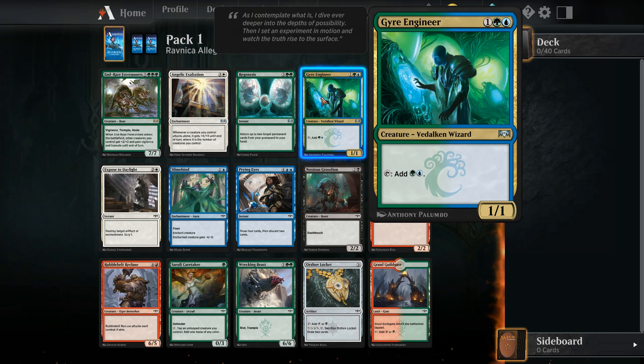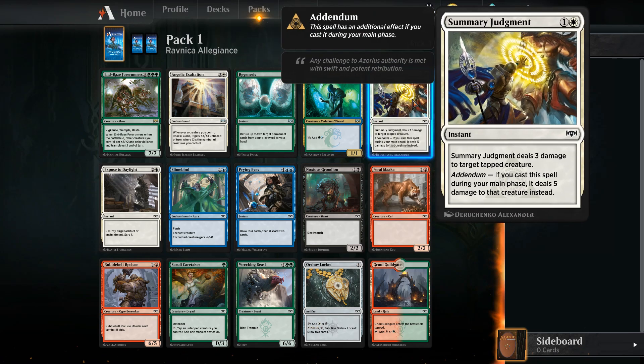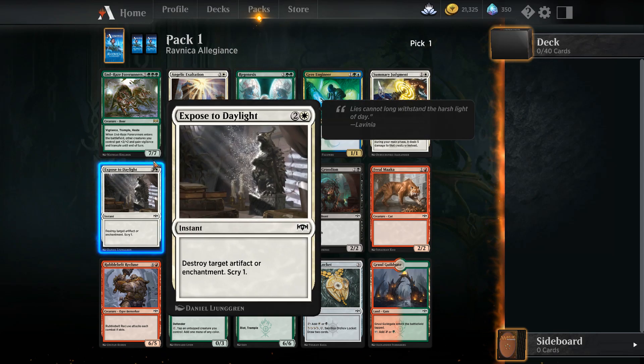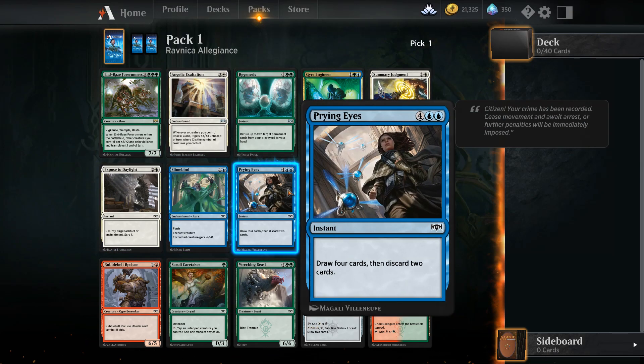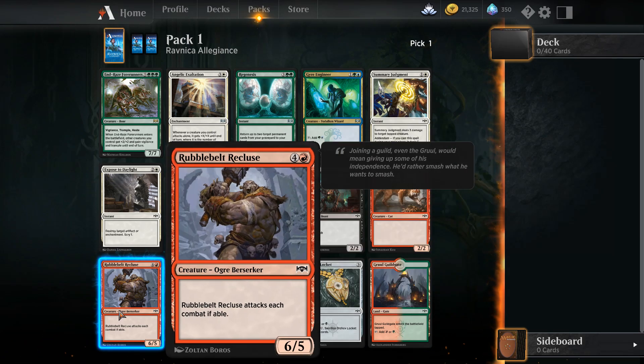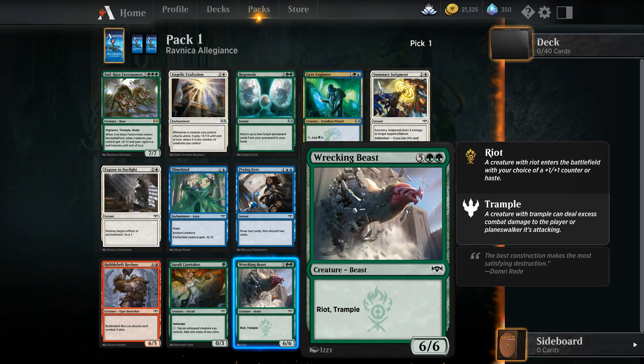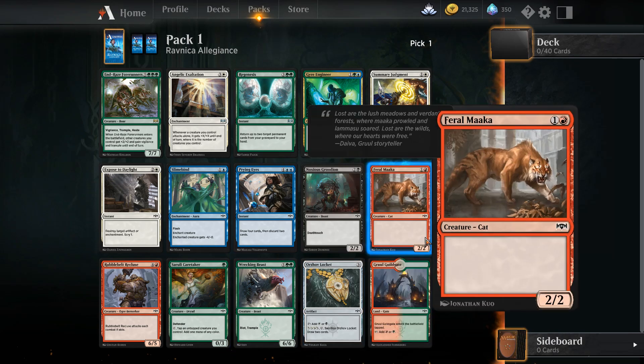Green blue. Tap to add two mana for three - that is good. Summary creature. Discard four cards and discard two. Death touch. Cat. Forced attack. Defender, tap to creature. Riot - I like Riot.